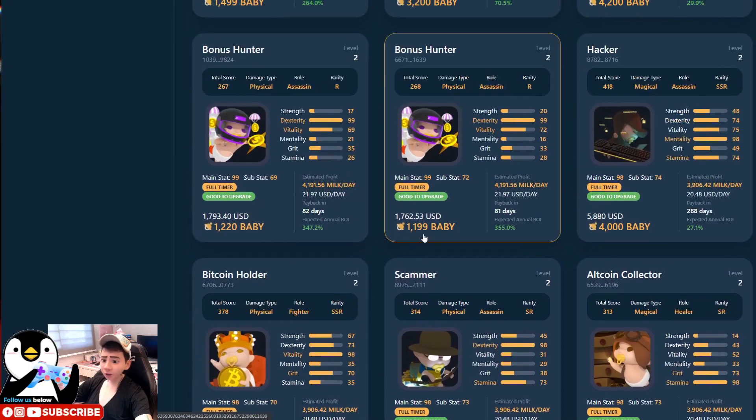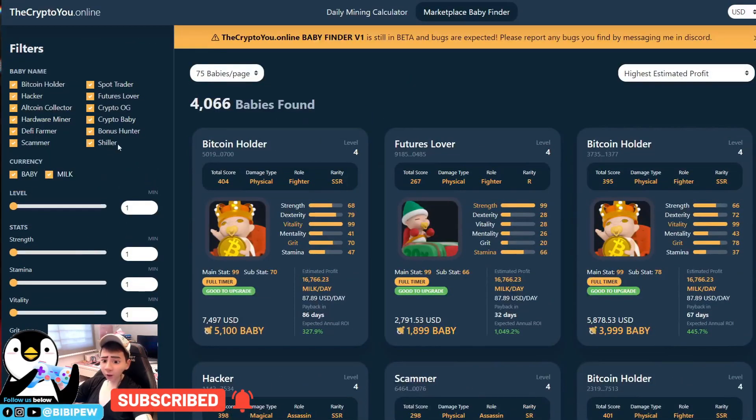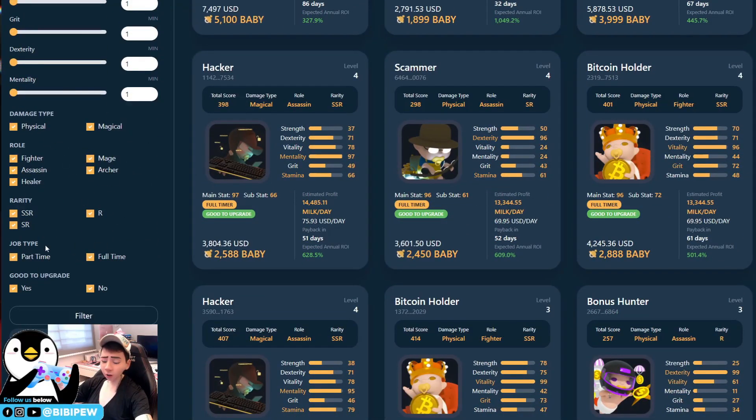The one I found is currently at level two with stats of 99/72. I'll show you how to buy it. You can set filters here — for example, if you want a Bitcoin Holder, select all. Set currency to BABY with MILK. For job type, you can select part-time or full-time. Part-time are usually level one; full-time are level two and above. I want to find babies that are good to upgrade, so I filter for that.